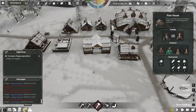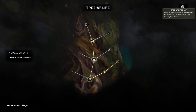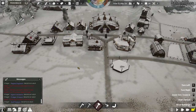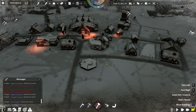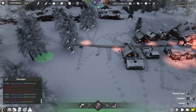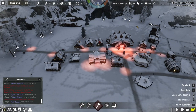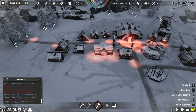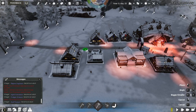New houses — do we get anything for that? Seems like our fame's going down, which is strange. We're getting close to midway through winter. I'm going to need to cut some trees. Food-wise, we're doing fine. We can definitely build some roads.